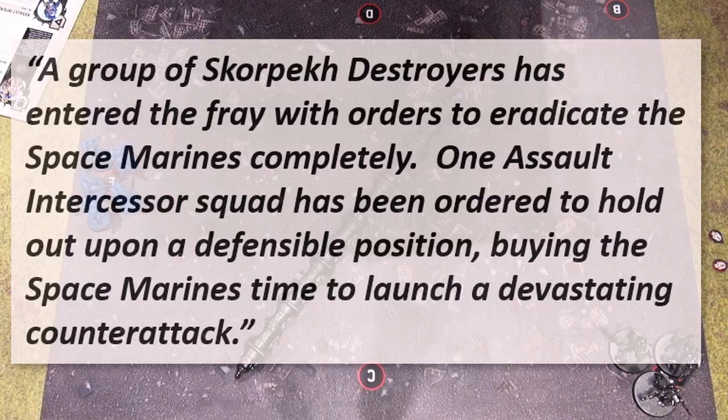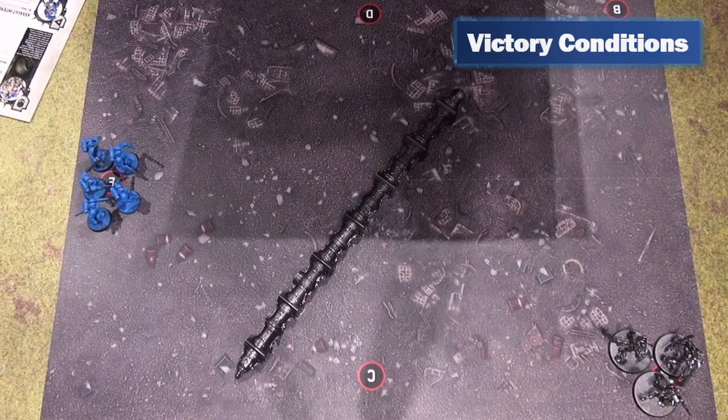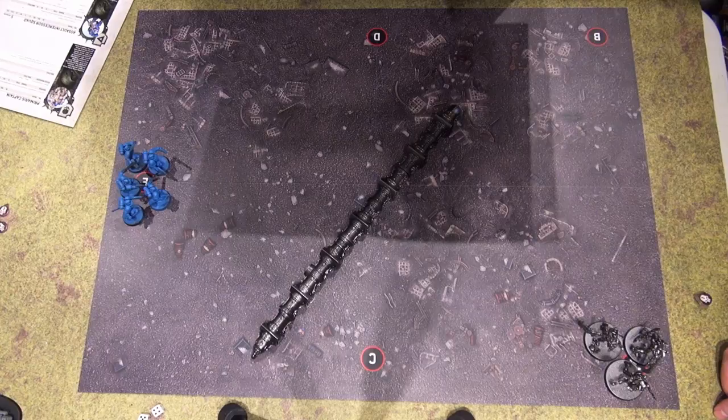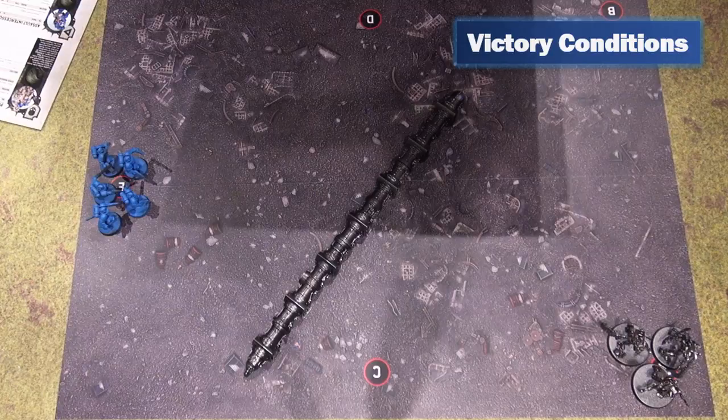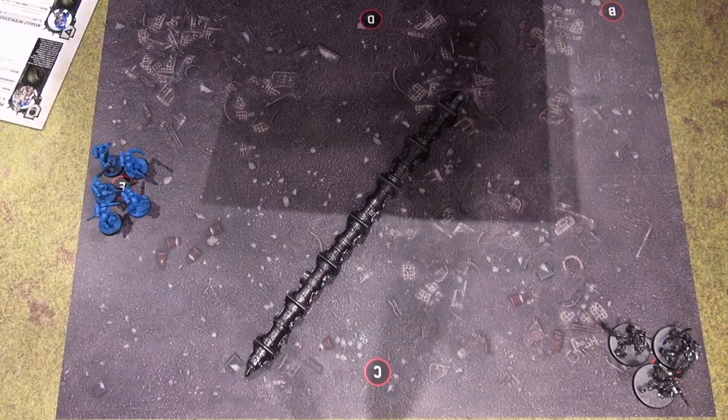A group of Skorpek Destroyers has entered the fray with orders to eradicate the Space Marines completely. One Assault Intercessor squad has been ordered to hold out upon a defensible position, buying the Space Marines time to launch a devastating counterattack. The battle lasts until each player has had four turns. If there are still Space Marine models on the battlefield, the Space Marine player wins. Otherwise, if all Space Marine models have been destroyed, the Necron player wins. So the Necrons have to take out all of the Space Marines, while the Space Marines just have to survive four turns and hold the line.